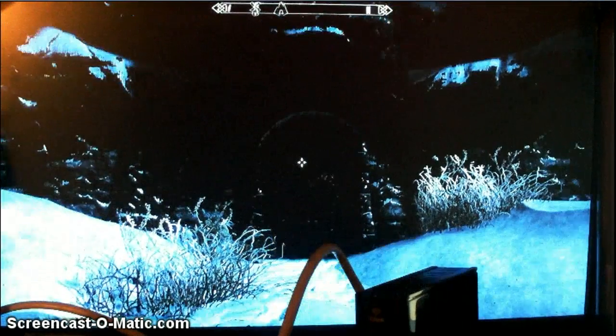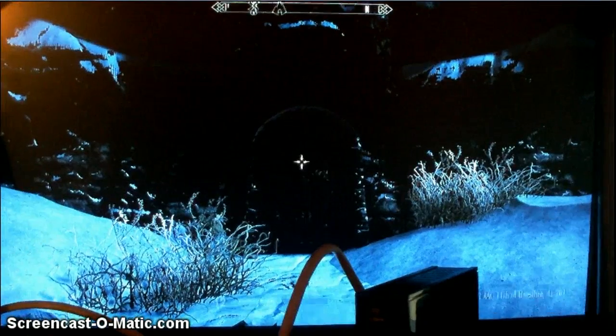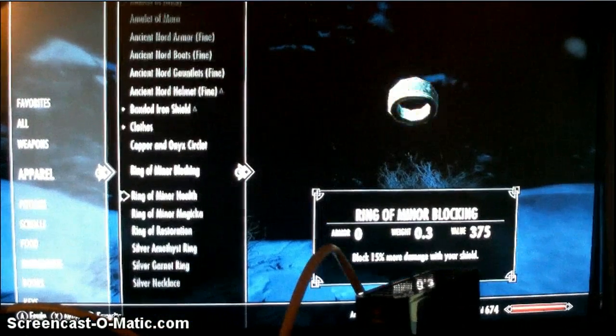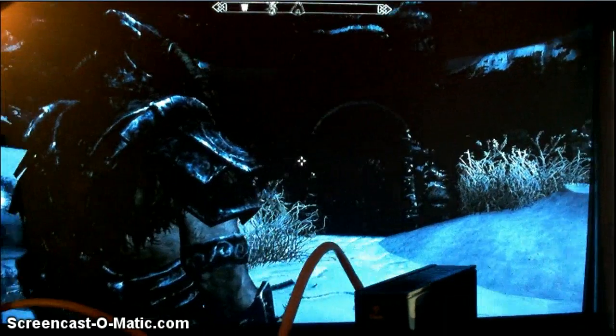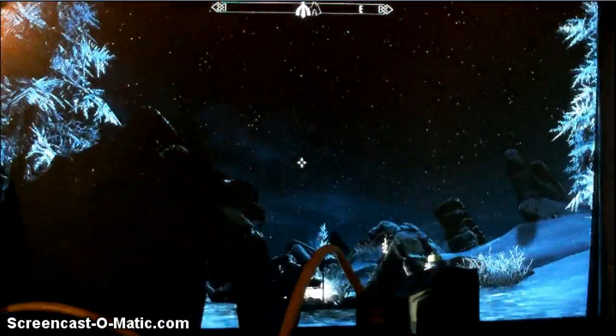When you go in, there's going to be Ghosts of Dragon Cultists. When you kill them and search their ash pile, it gives you that Ancient Nord armor, which is right here. This is the Ancient Nord armor — I'll put on the whole set. Here it is. It's heavy armor, obviously, but here is the whole set of it.